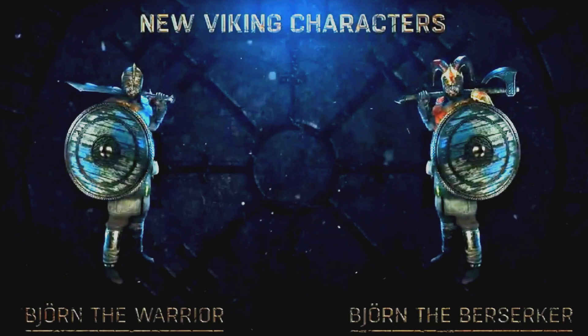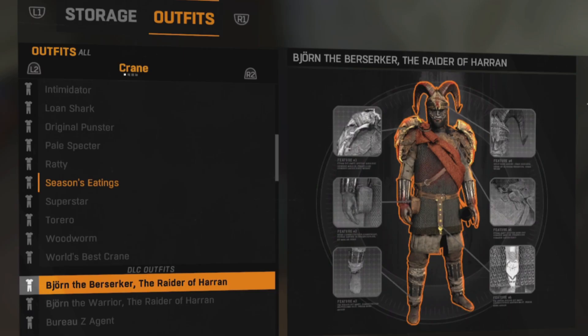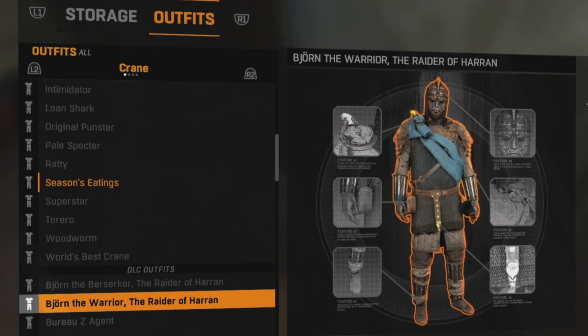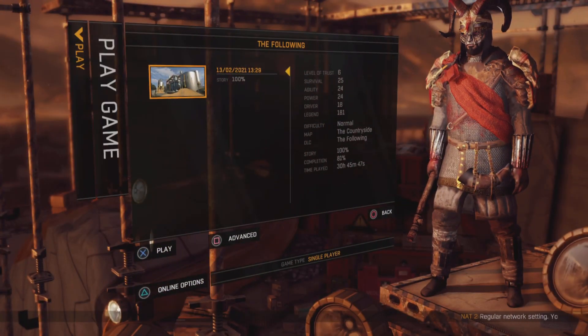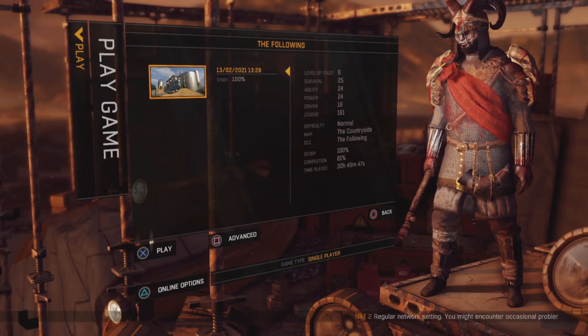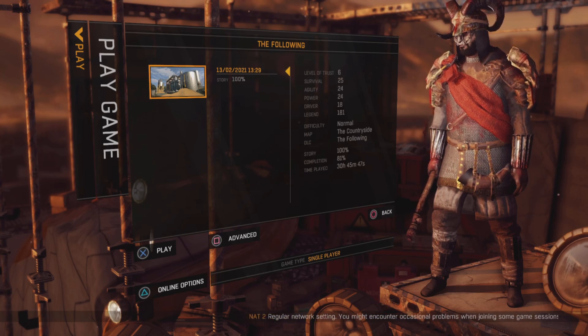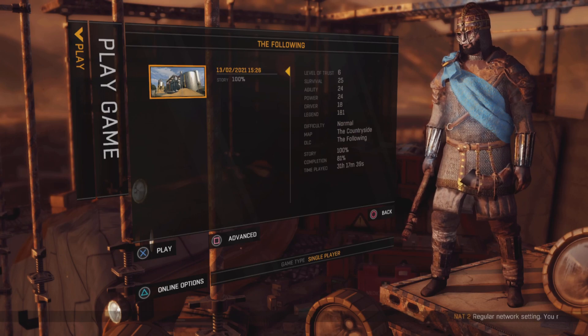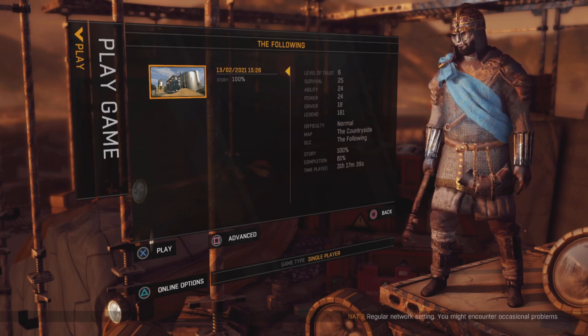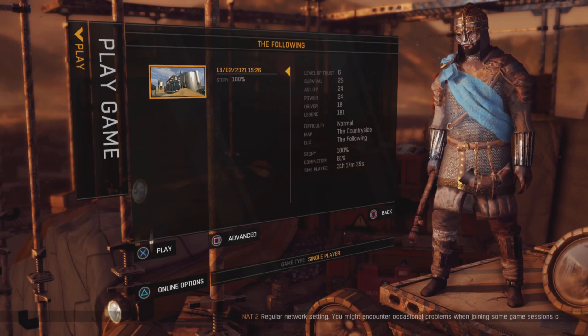The characters are Bjorn the Warrior and Bjorn the Berserker. Out of the two, the Berserker outfit is my favourite. They are very similar — the base outfit is the same apart from a few more details on the Berserker one. If you look here, you can see the Berserker one has got the added shoulder details there and the ram's skull, which makes him look really mean. The Berserker is definitely the most scary looking outfit, while the Warrior one is definitely the more bland of the two.